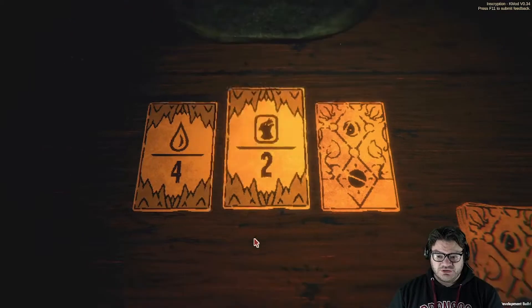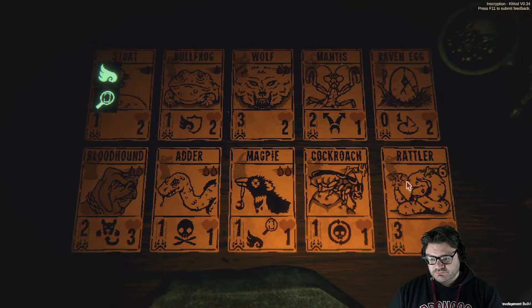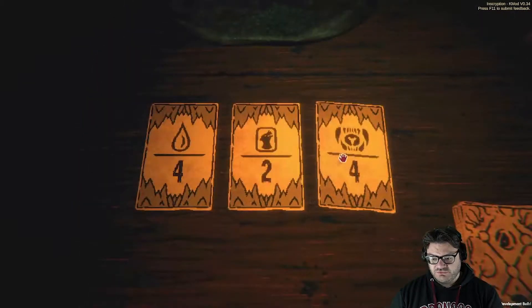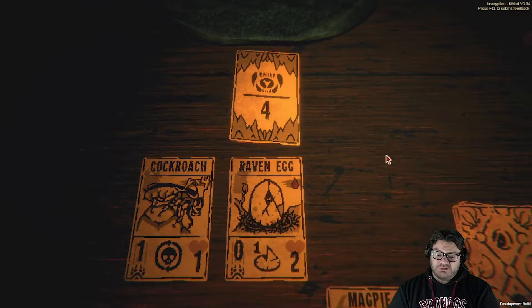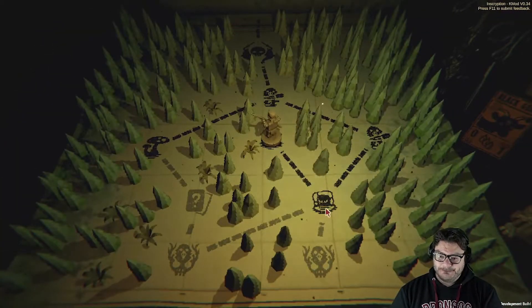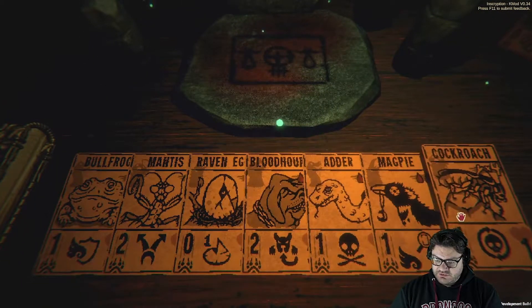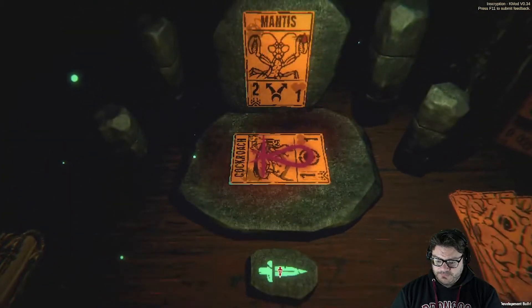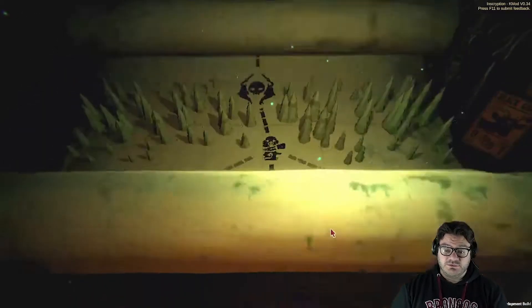Trial of blood? No. Trial of kin? No. Trial of power? Maybe. We have a little bit of kin — but we're going to do trial of the heart. Sacrifice cockroach. Put it on mantis. Unkillable is one of my favorite sigils.